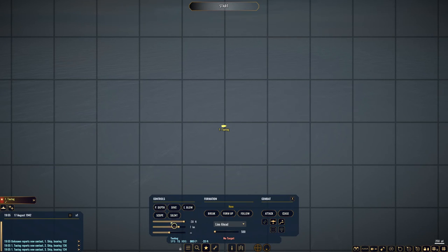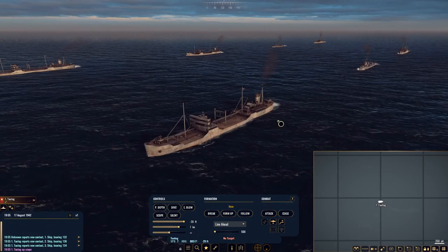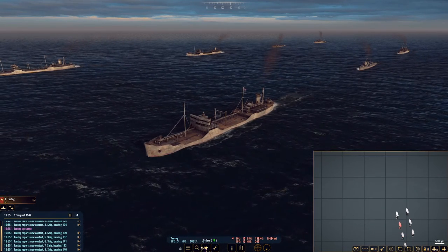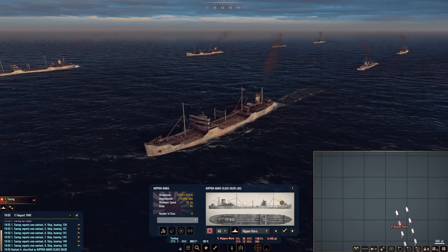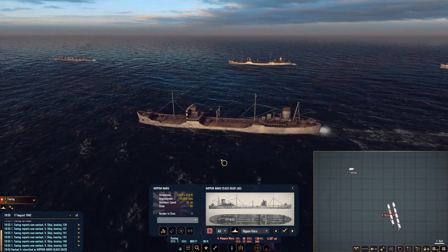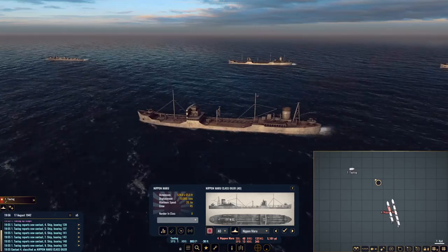Let's see if we can get something going with the Tartag. That target is a destroyer class. Let's slow Tartag down. I want to target this oiler right here — she's an AO-class Nippon Maru. Tartag, just sit pretty right there. When the Nippon Maru passes by, we'll hit her — torpedoes blazing. Let's let time pass and let them get in front of us, and hopefully we'll have a nice solution built up.